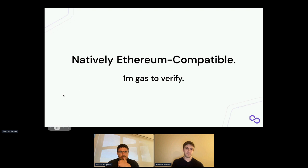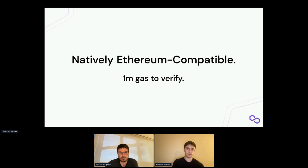Plonky2 is natively Ethereum-compatible. We estimate it costs about a million gas to verify on Ethereum — we haven't done the EVM verifier yet but it's a straightforward port to verify a bunch of Keccak hashes. We're currently working on a project with Hermes, who is also using the Goldilocks field, to reduce this cost really dramatically.